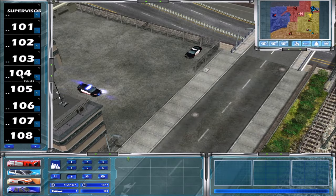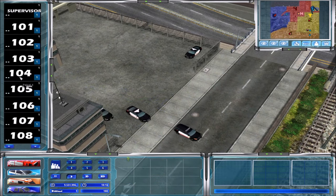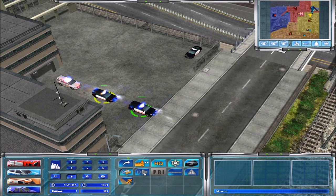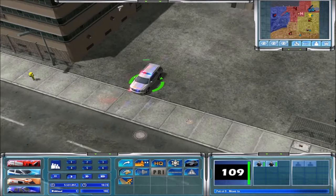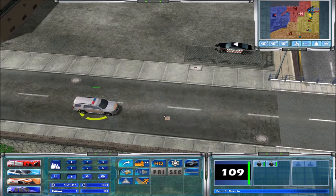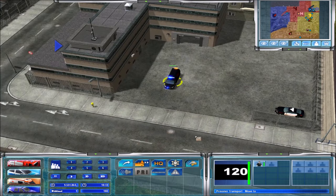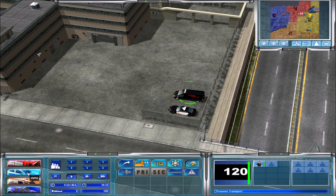Looks like supervisor is camped out at the station. Gonna get the rest of patrol out — all the different cars. Looks like all blues for the department. What is this? It says Patrol 9 but... what does that car say? Can't read it. State Police. Okay, finally. Prisoner transport — nice. Put you back at the station.